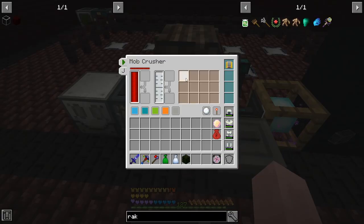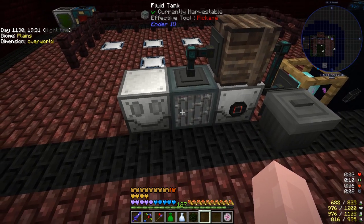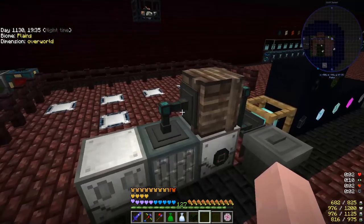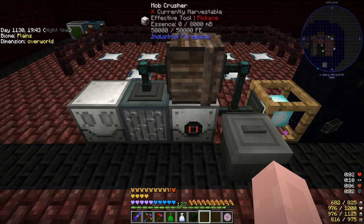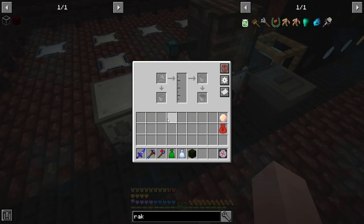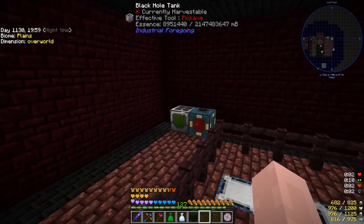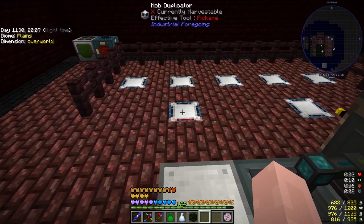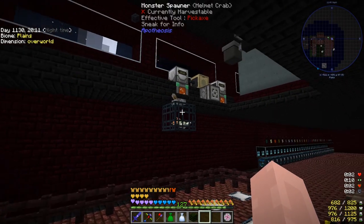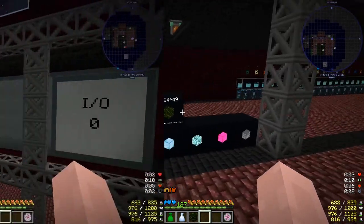Whenever the mob crusher kills something it automatically makes essence for me, and that essence gets pushed to the fluid tank and then to this black hole tank. Alternatively, if solidified experience is created and goes into the small storage crate or inventory buffer, it gets extracted, put in the fluid tank, and that liquid XP from the solidified XP goes to the fluid dictionary converter to make me more essence. That's why I have so many mobs spawning — I can't get experience from killed mobs in the mob duplicators, so this became my permanent solution.